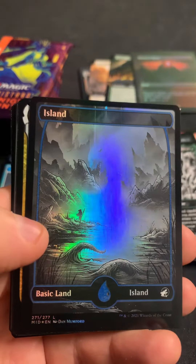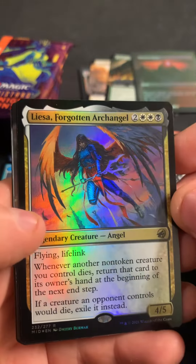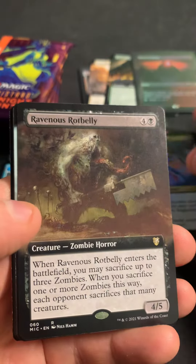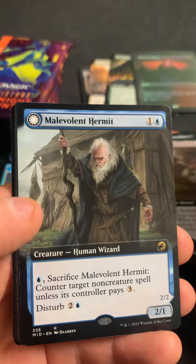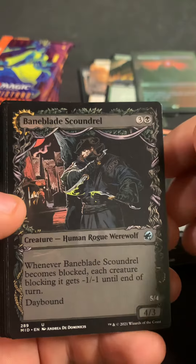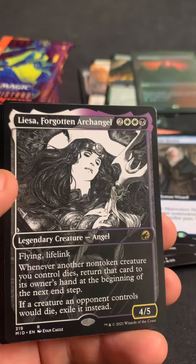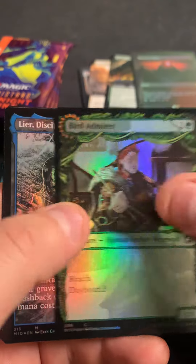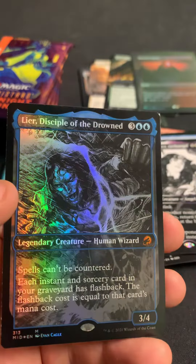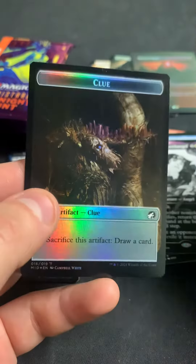On to pack six — we're into the Island, Lazav, Forgotten Archangel as the foil, Ravious Rotbelly, Malevian Hermit, and Baneblade Scoundrel, Tireless Hauler. Oh, we got another Liza Forgotten Archangel! Bird Admirer — oh, there's a Leer Disciple of the Drowned in foil showcase, and an Insect and Clue.